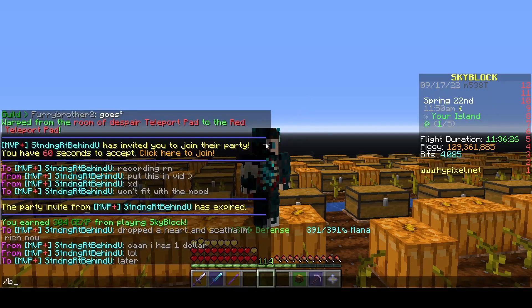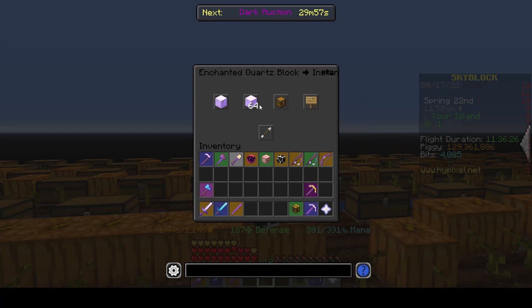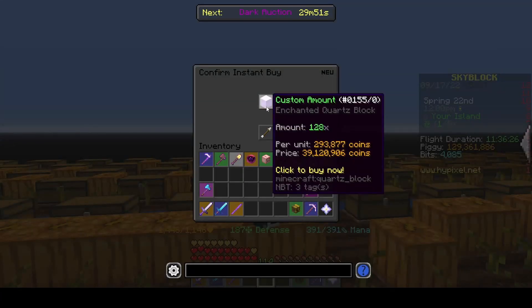Now I can just type in a funny little command and go over to here. Enchanted Quartz Blocks - I needed two stacks, I believe. 39 million coins. It's not even that bad. Hopefully it won't be as much of a disappointment as the Warden Helmet was.